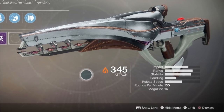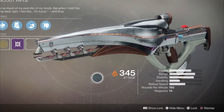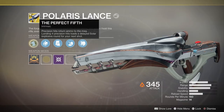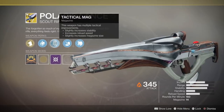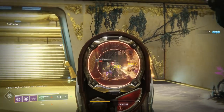In terms of stats, this weapon belongs to the highest damage archetype for scout rifles. However, it does have incredibly high stability for this archetype — no other scout rifle even comes close. The other stats are pretty much average. The exotic intrinsic perk is the Perfect Fifth: precision hits return ammo to the magazine, and landing 4 precision hits loads a delayed solar explosive round for your next shot. The other important perk is Zen Moment — causing damage increases stability. Overall, sounds like a pretty deadly package, but how is it when you actually use it?